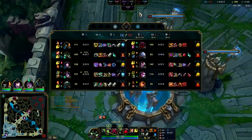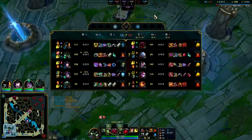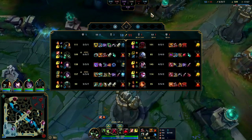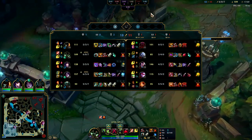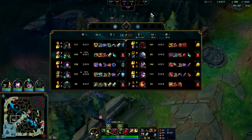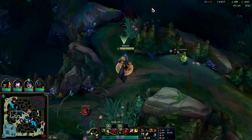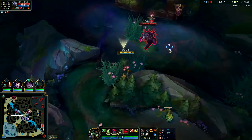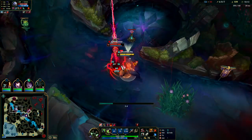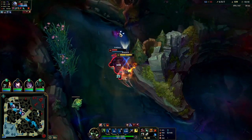We play for second Rift Herald here. I don't think in this game it makes sense for us to go for drag soul - in the true late game they outscale us with Oran, Yasuo, and the Vayne Lethal Tempo. Maybe if Kai'Sa had Lethal Tempo we'd have a shot in the late game, but she doesn't. In my humble opinion, Lethal Tempo and Conqueror are the two best keystones in the game by far.